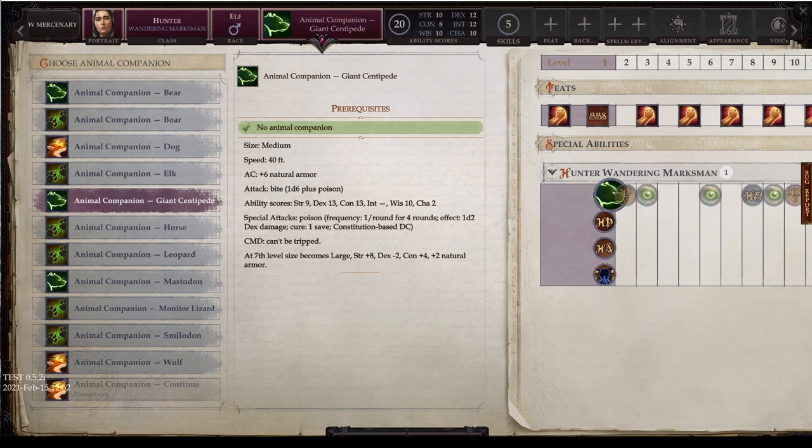Next is the centipede option — medium size, land speed of 40, natural AC of plus 6. It only gets one attack: a bite of 1d6 plus poison. Ability scores: 9 strength, 13 dexterity, 13 constitution, no intelligence, 10 wisdom, 2 charisma. Its special poison attack has frequency of 1 per round for 4 rounds, dealing 1d2 dexterity damage, cured by 1 save against a constitution-based DC. It cannot be tripped. At 7th level, it becomes large with 17 strength, 11 dex, 17 con, and natural armor up to plus 8.